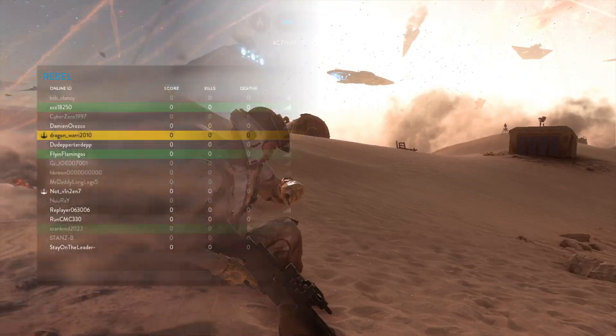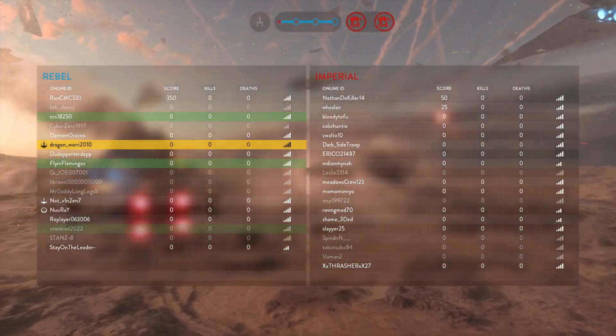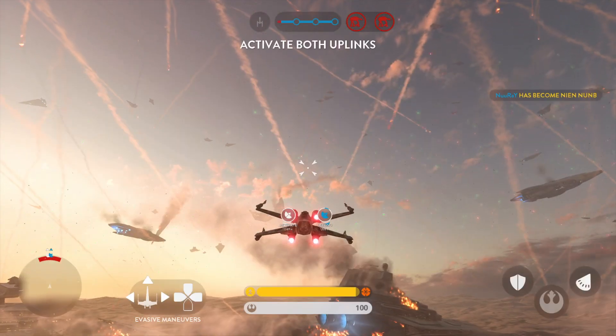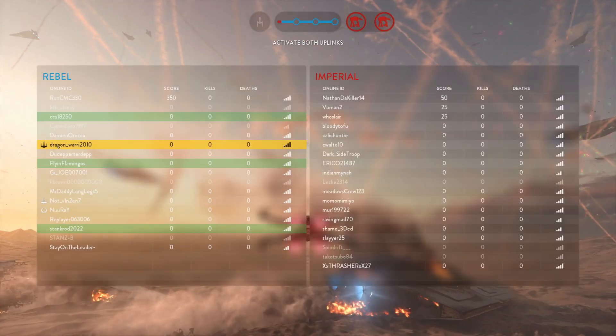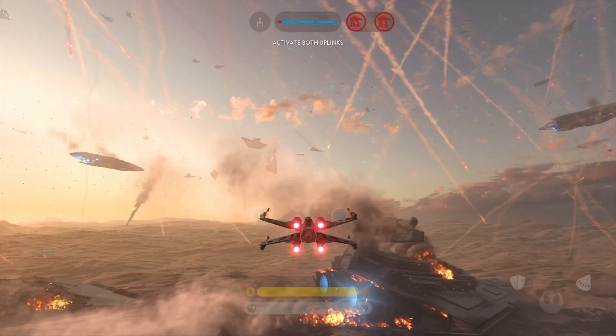Requesting air support. Copy that. Moving into position. We are sending support to this mission. Celustin pilot 9Nup is there to assist.